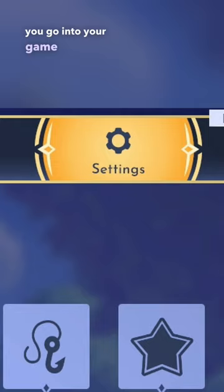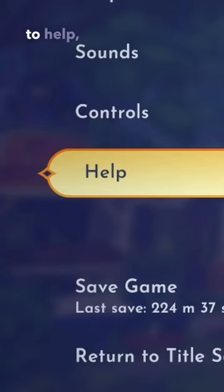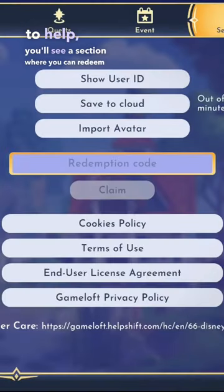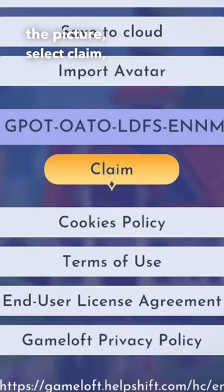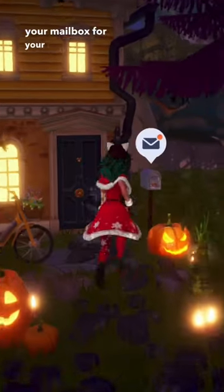If you go into your game settings and scroll down to Help, you'll see a section where you can redeem a code. Just type in the code from the picture, select Claim, and then go check your mailbox for your mystery item.